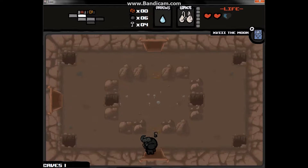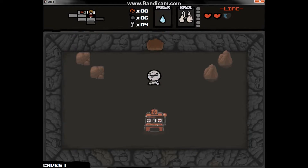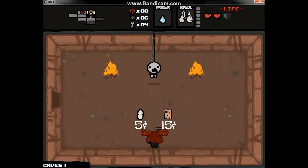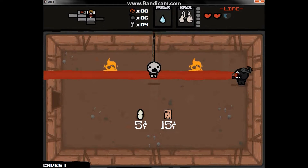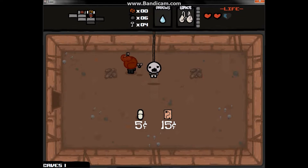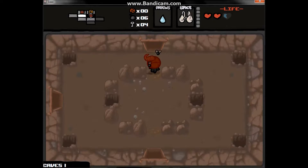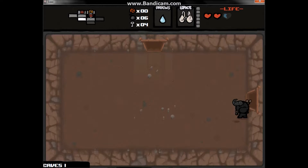I might just use the Moon card. It just let me go into the shop without using a key, which means I don't need to spend a key here. I really want that Treasure Map now. The Treasure Map shows you the whole layout of the level.